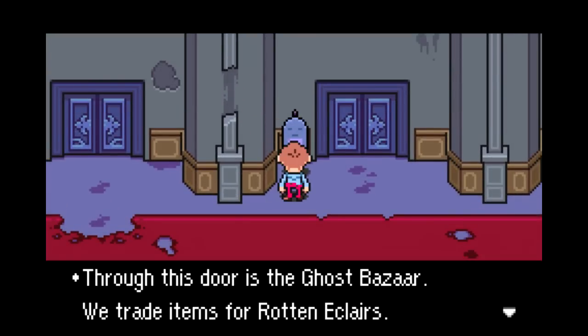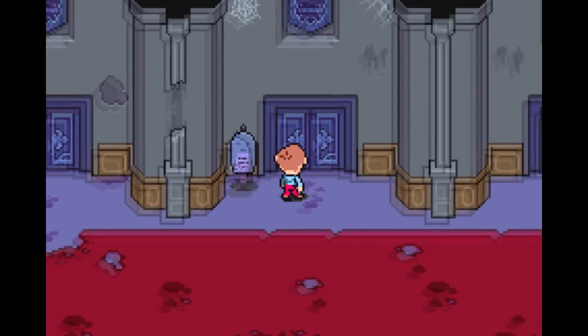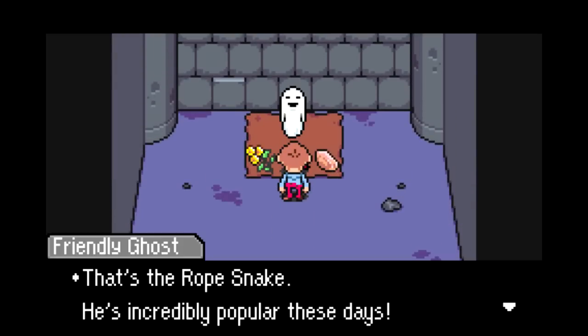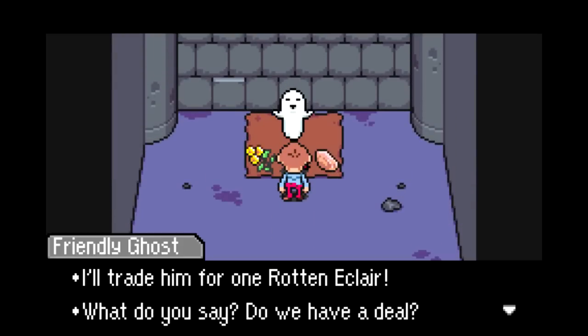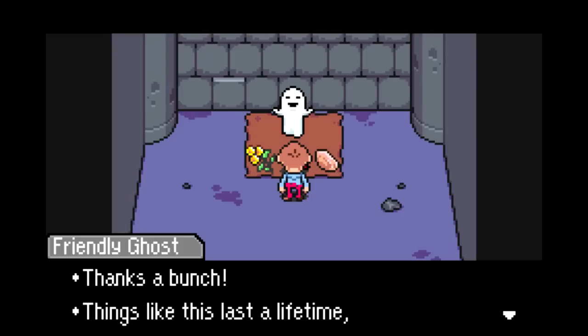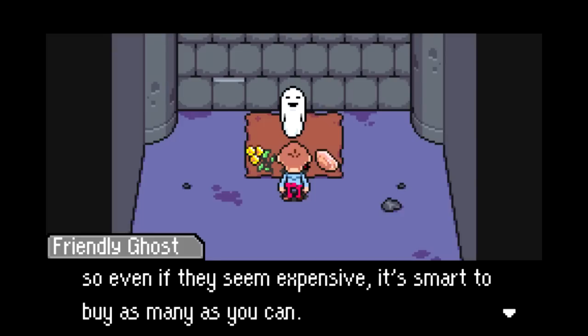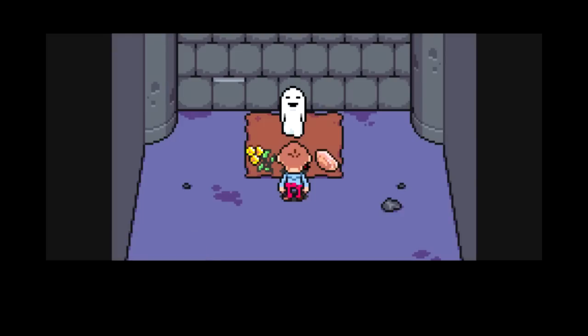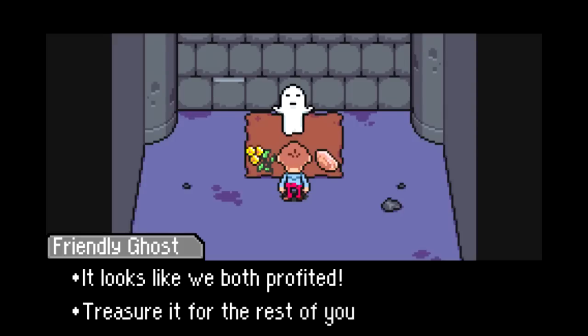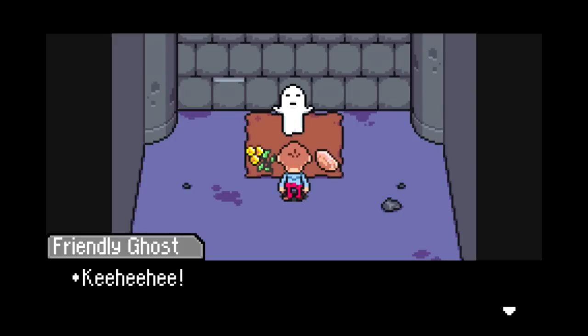Through this door is the Ghost Bazaar — we trade items for rotten eclairs. I got a rotten eclair now. Can I get the rope snake? I'll trade him for one rotten eclair — what do you say? You have yourself a deal. Thanks a bunch. Things like this last a lifetime, so even if they seem expensive, it's smart to buy as many as you can. Yay! I got the rope snake. Thanks. It looks like we both profited. Treasure it for the rest of your life.